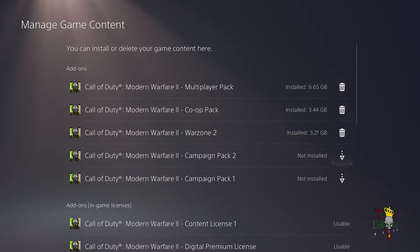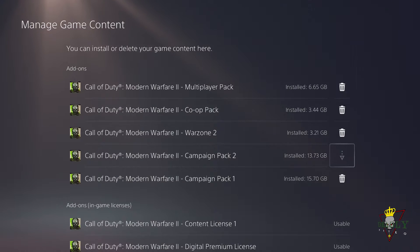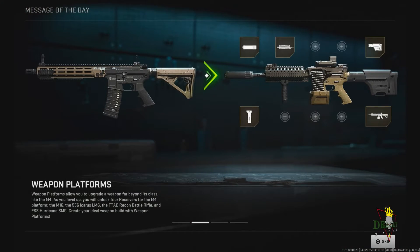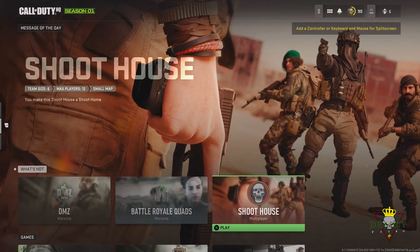Then with the download button, go ahead and install the updates and you should be good to go. I'm going to go ahead and install Campaign Pack 1 and Campaign Pack 2, and now I should be able to play those. I don't know what the deal was, but when they updated the game to Season 1 and Warzone 2.0, it kind of broke the game and made you unable to install.